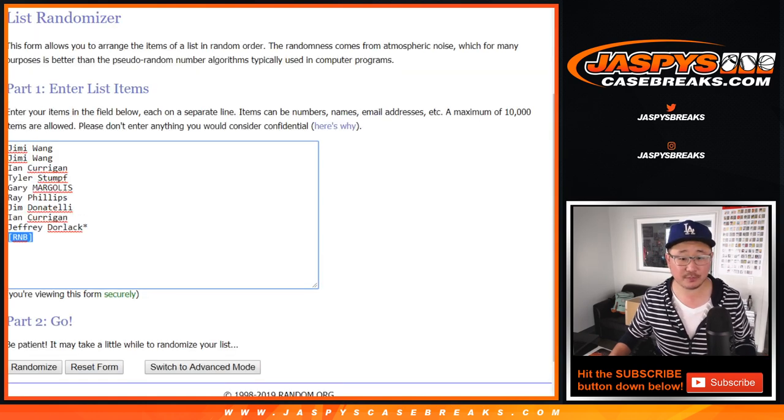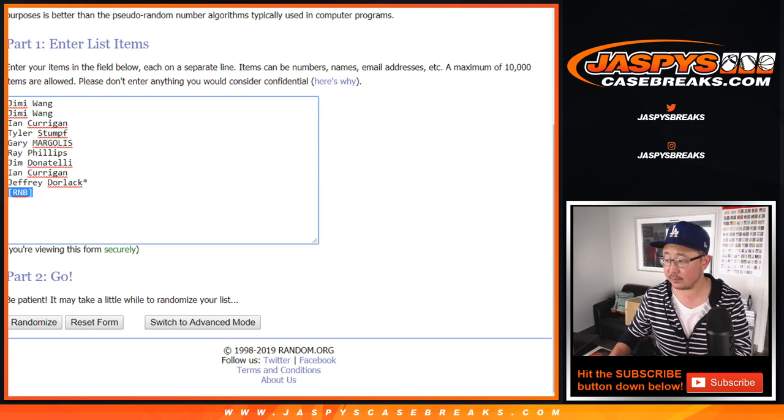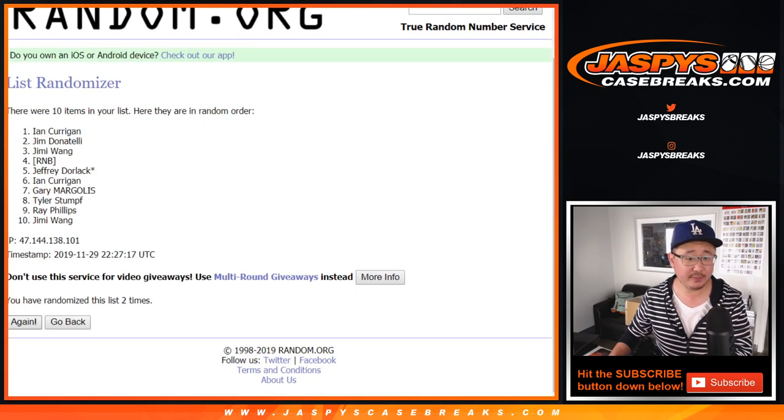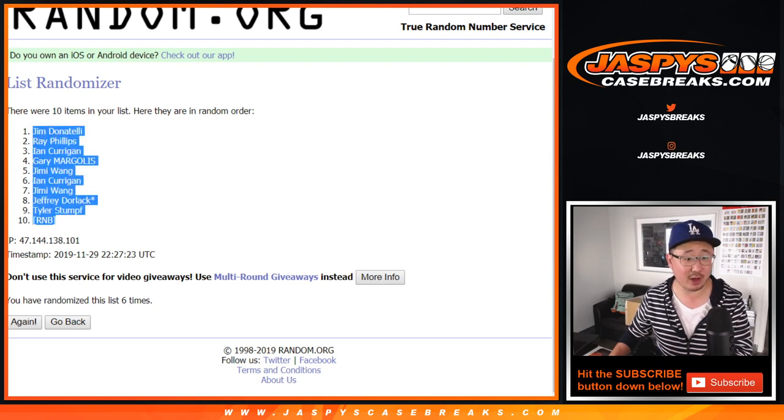Rolling one through six — and after six times we've got Jim down to the random number block group.